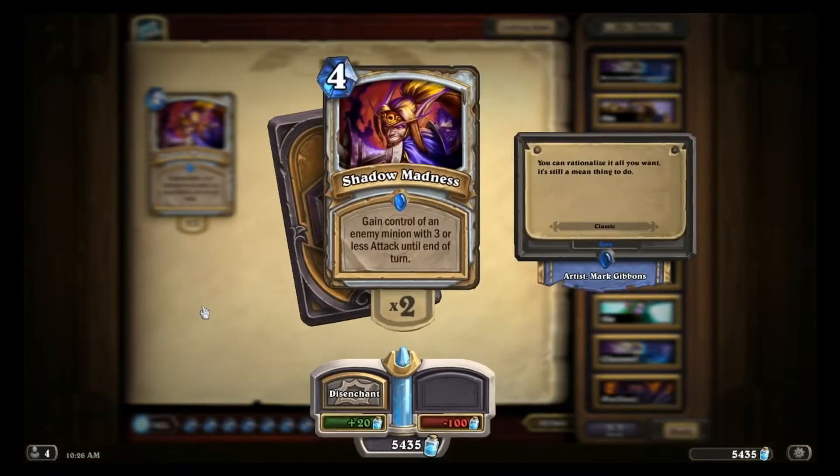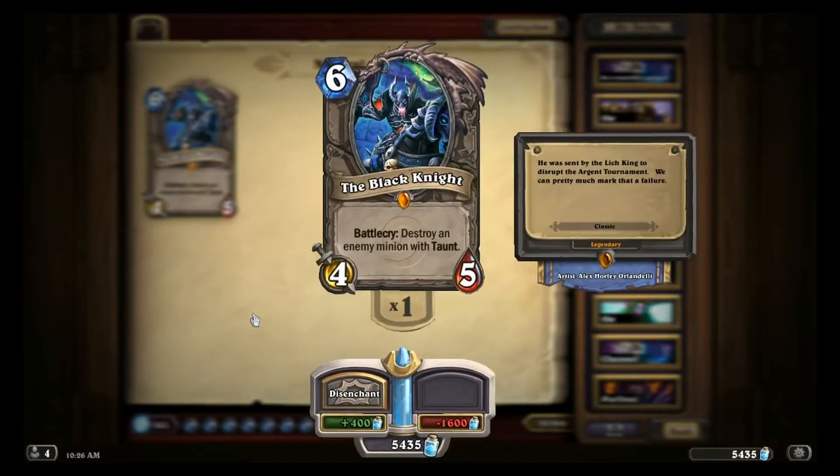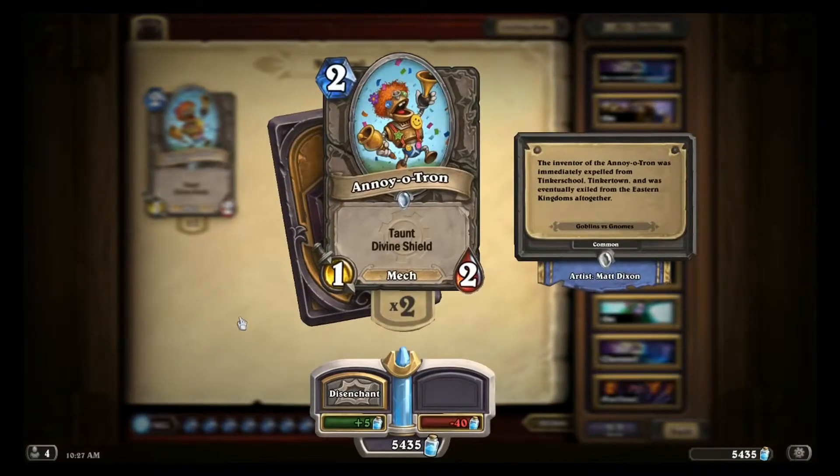It's hard to get more value out of a Shadow Madness than by taking an Alakir. Shadow Word: Pain can kill an 8-mana Legendary for 2 mana, which is not bad. The Black Knight counters him — I don't think there's any explanation needed for that. Minions that just get in the way of lethal combos like Annoy-o-Tron and Sludge Belcher are pretty good against Alakir decks.